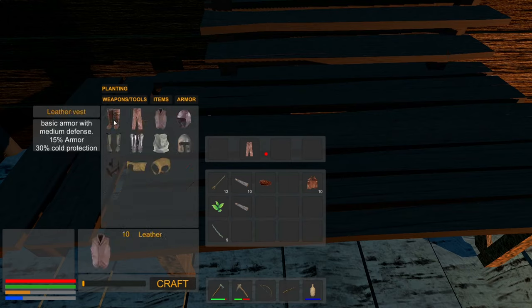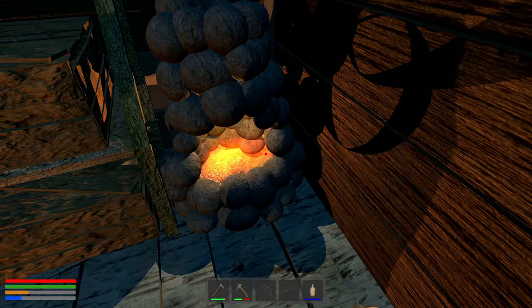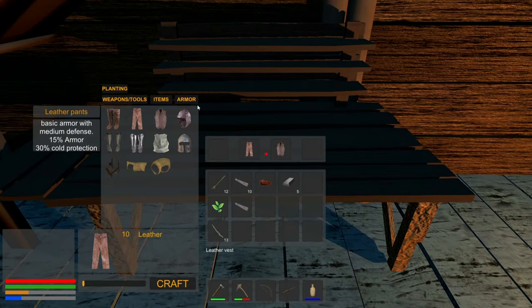We can do the pick. More durable tool than a basic pickaxe — able to farm twice as many resources. The pick it is then, and we don't need leather for that. Let's get a vest — 15% more armor, basic medium defense. Hopefully that will help us against the wolves. No idea whether it'll stop poison. Let's whack that up there — we've got more armor.